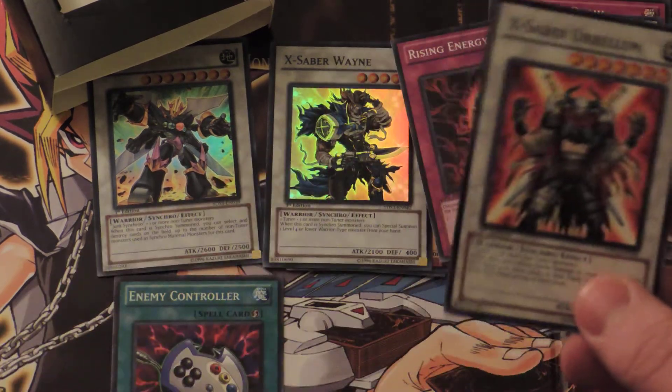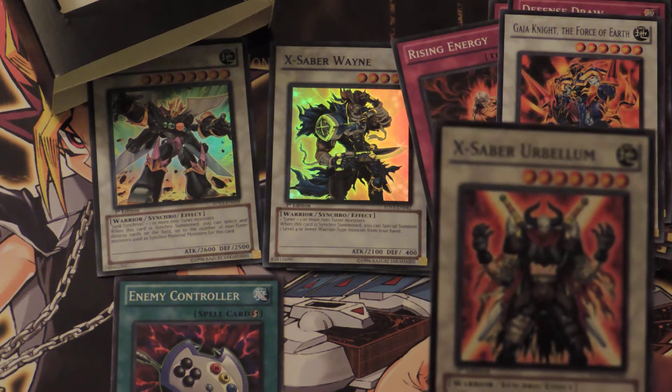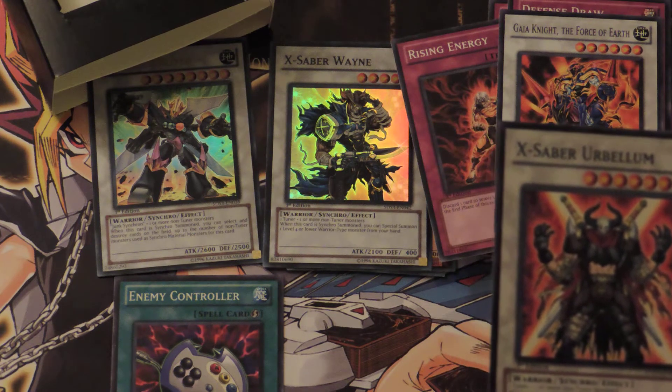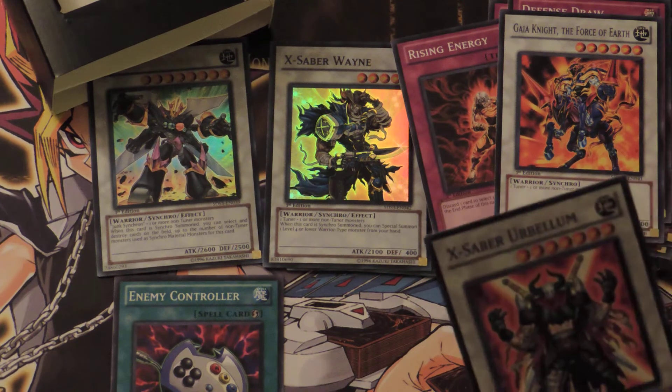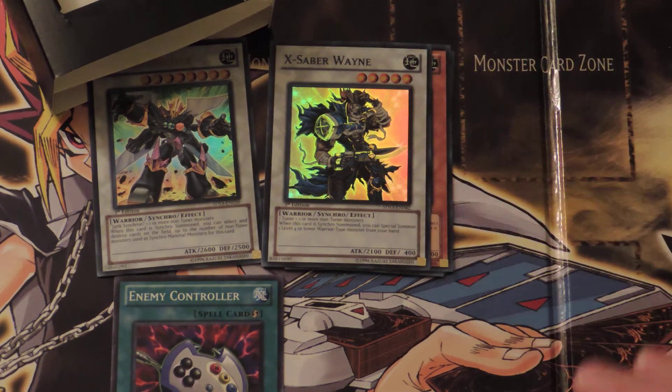And for X-Saber Urbellum — one, two, and one more non-tuner monster. When this card inflicts battle damage to your opponent, while you have four or more cards in your hand, place one random card from their hand on top of their deck. That sounds pretty useful — it takes away their draw power.